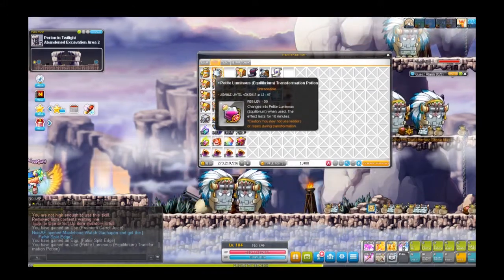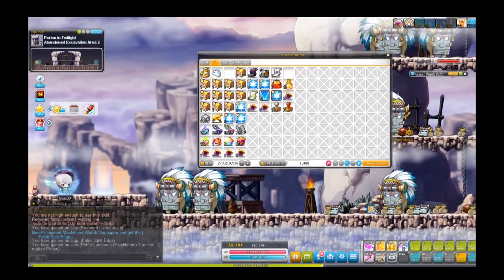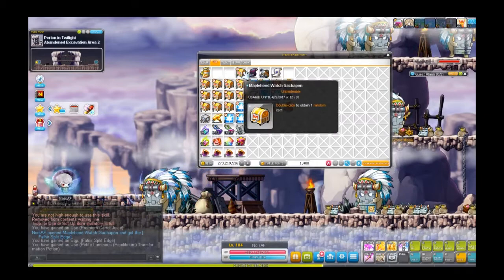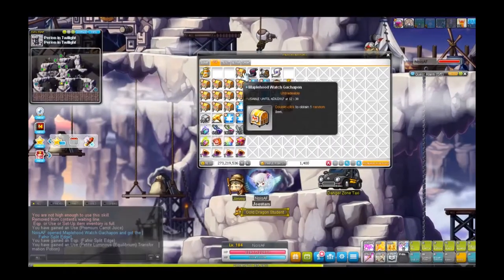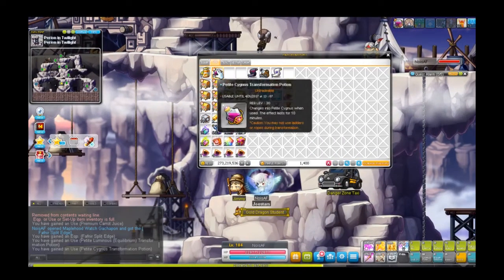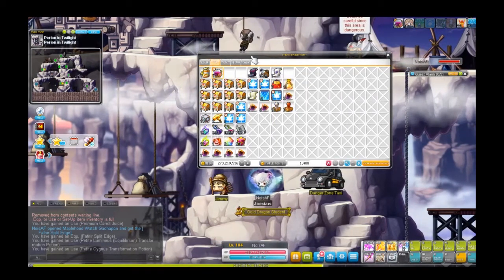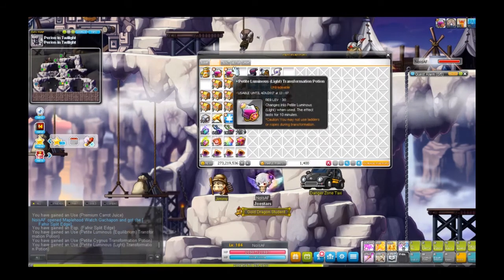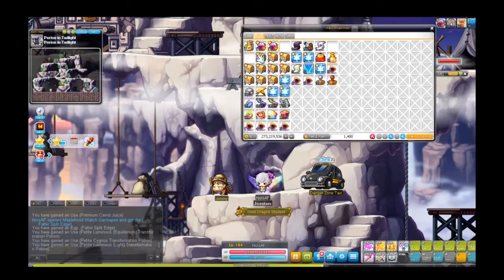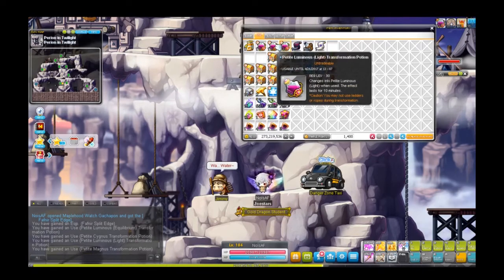This is the premium Luminous transformation — what is this? I've become a small Luminous, that's cute! Fourth box: oh no, I'm getting attacked, let me get back to town. Alright, fourth box gives another one — this is a Sickness transformation, I'll be turned into a small Sickness character. Fifth box: another Luminous — this one is a light version, and the last was a dark one.